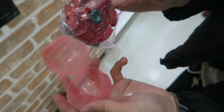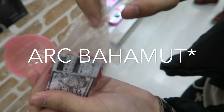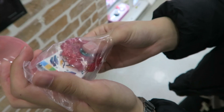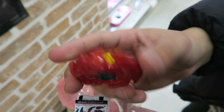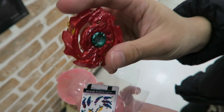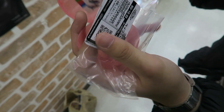This one - I don't remember its Japanese name, sorry, it'll be on the screen - but I know this is Arch Bahamut I think. It's red, super nice, look at that! And here are the stickers and QR code that you're not supposed to see.